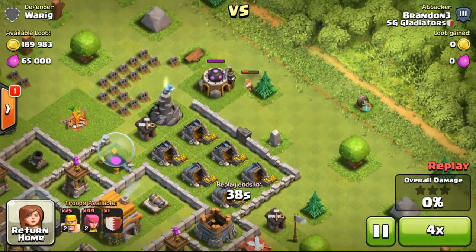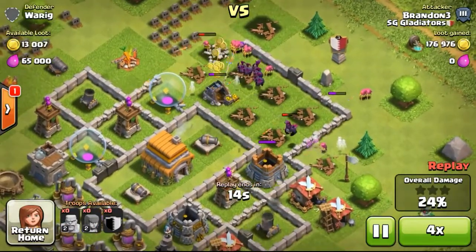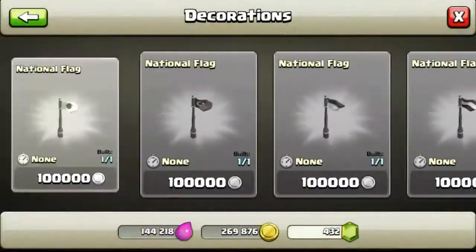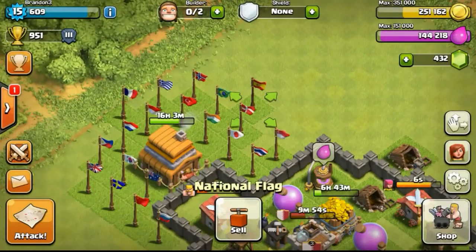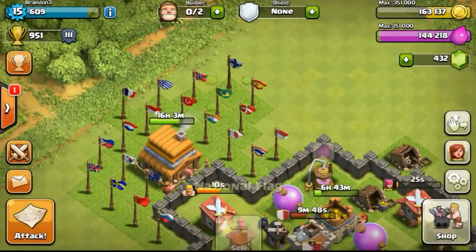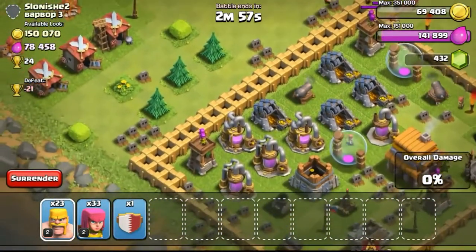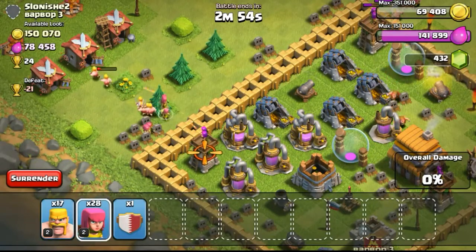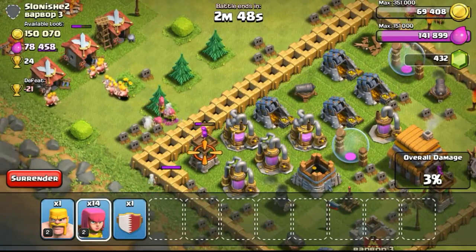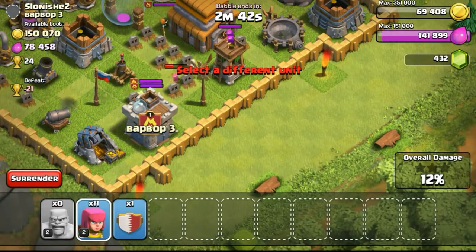A tip for you guys: if you're not going to use a specific troop, don't focus on upgrading it. For example, if you plan to use golem-wizard in war, focus on those troops — not valkyries or hog riders or other troops you won't use. If you plan to run mass hog riders, then focus on that. I always tell my clan mates to focus on the stuff they need in research. For me right now, I'm only focusing on barbarians and archers to get them as high level as possible.